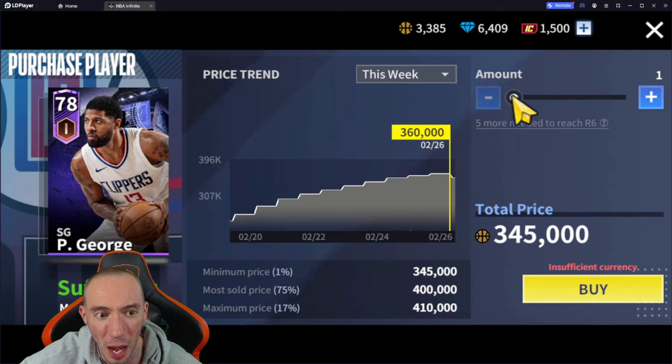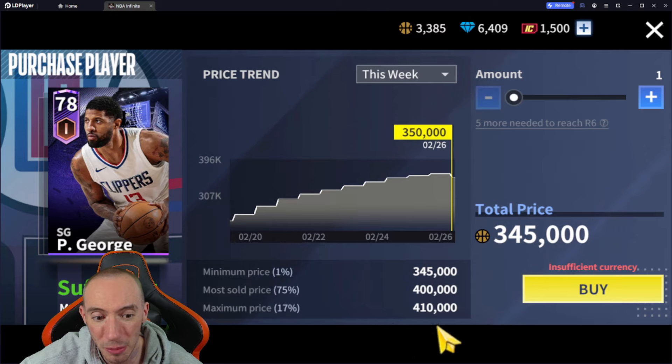Paul George is slowly going up — all the way up to 360 at one point. The maximum he's been selling for is 410; the lowest right now is 345. I did snag a few at 330, which was the lowest price, but I imagine 345 is going to be the new floor. It's still a great buy as long as you're not getting into the 400k range — that's a little expensive. If you can snag it around 345, I think it's well worth it.